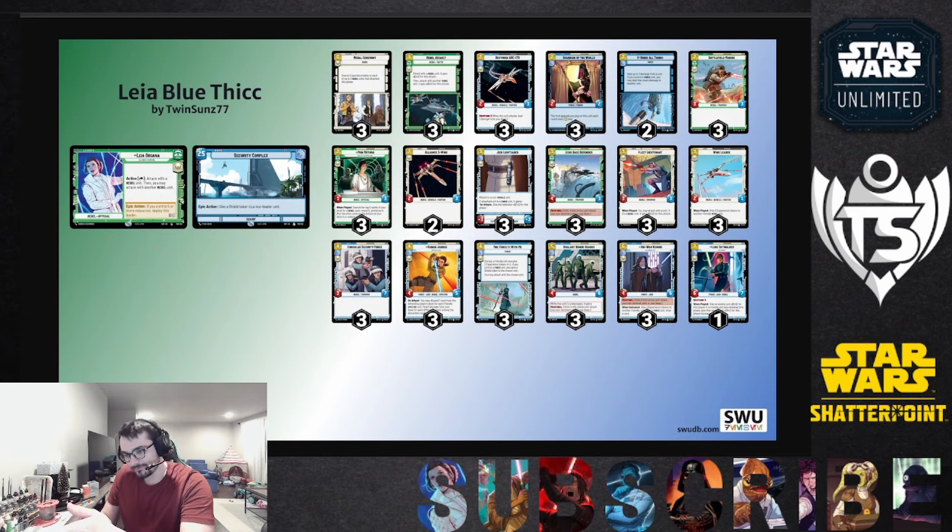The main premise of this deck truly is thick bodies that are a little harder to deal with than most aggro decks run. Consular Security Force, Kanan, Vigilant Honor Guards, and Obi-Wan are all high-health targets — not all removal kills these. All are above five so they're outside the range of Open Fire, and except for Kanan at five, the others are outside Takedown range without being damaged first. It Binds All Things is really cool here to heal the Vigilant Honor Guard.